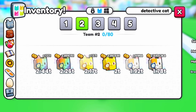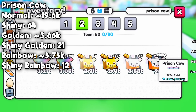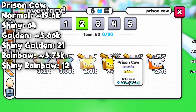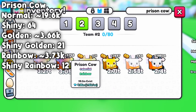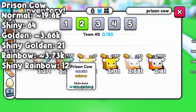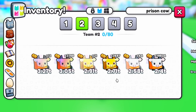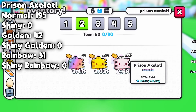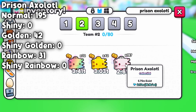Over 98% of all pets that I hatched were detective cats. Now the prison cows: I hatched around 19.6 thousand normal, 64 shiny, around 3.66 thousand golden, 21 shiny golden, around 3.73 thousand rainbow, and 12 shiny rainbow. The numbers went down by a lot compared to detective cats. Continuing with prison axolotls: I hatched 195 normal, 42 golden, and 31 rainbow.